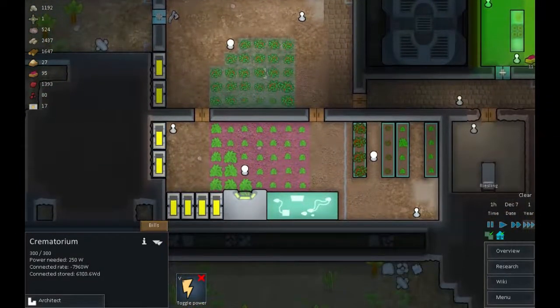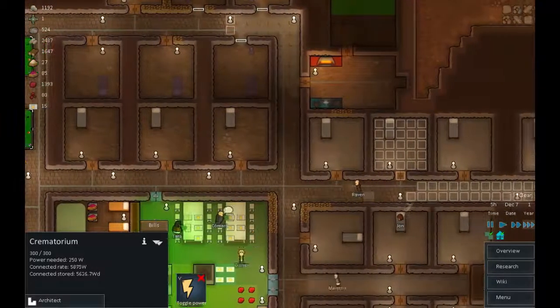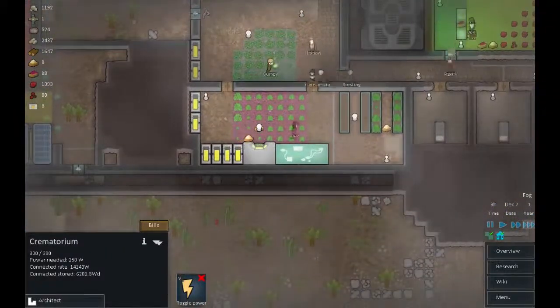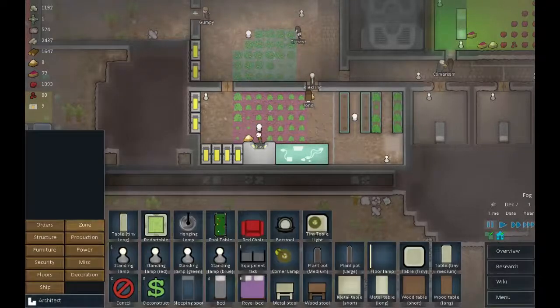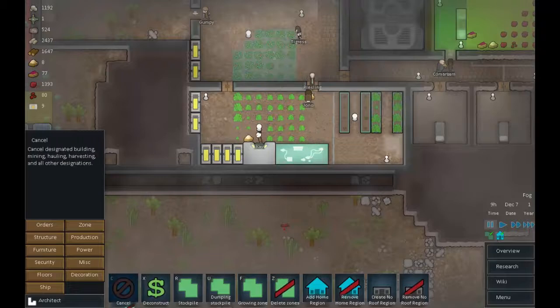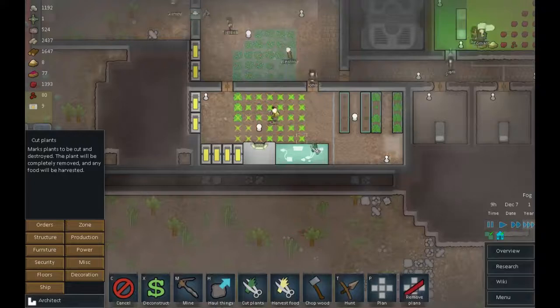We've got plenty of food going on though — we have more meat than veggie which is starting to worry me, so I think it's time to think about this. Let's get them working on that a little bit. That's reasonably close to being done. They've harvested that last bit — let's remove that zone and get those plants cut, see what food we can get out of that.